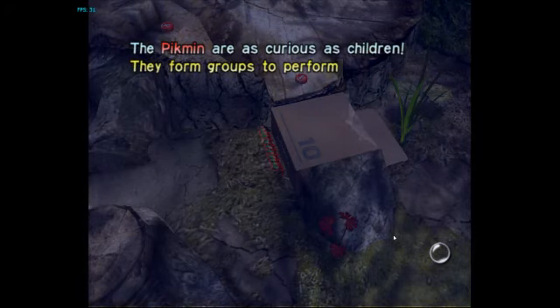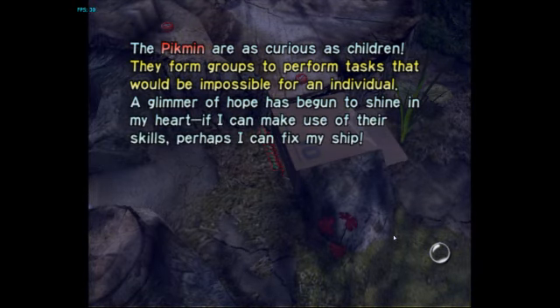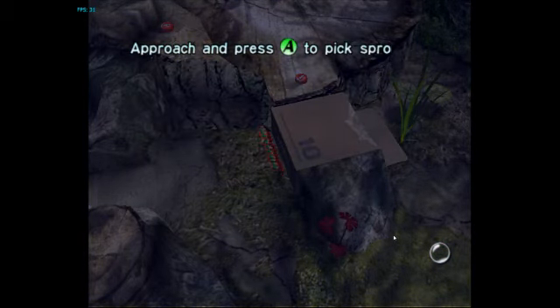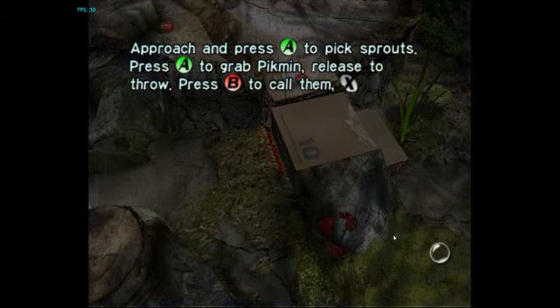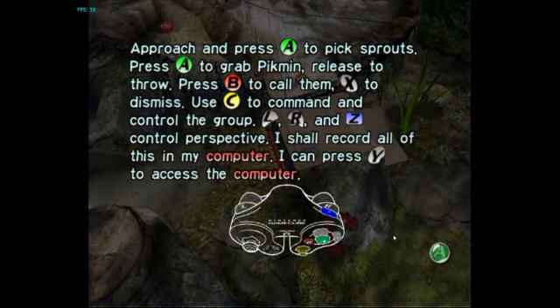The Pikmin are as curious as children. They form groups to perform tasks that would be impossible for an individual. A glimmer of hope has begun to shine in my heart. If I can make use of their skills, perhaps I can fix my ship. I shall sum up all I've learned of Pikmin conduct: approach and press A to pick sprouts and press A to grab Pikmin, release to throw, B to call them. This is all pretty much review, just so you guys know.